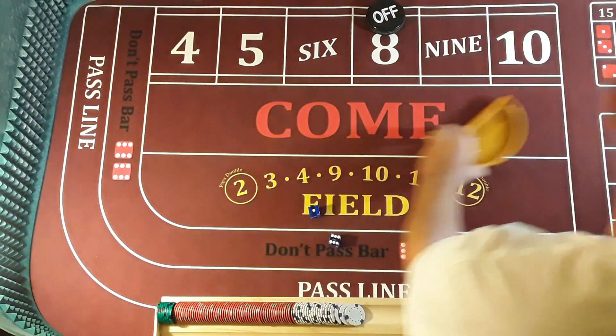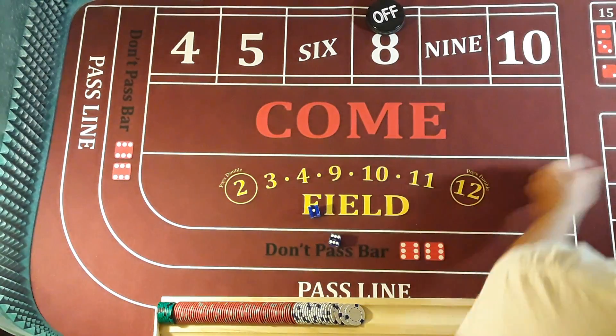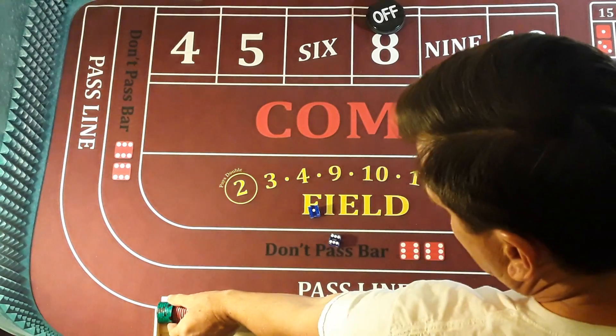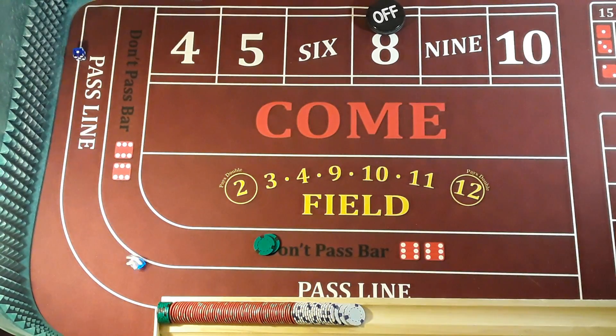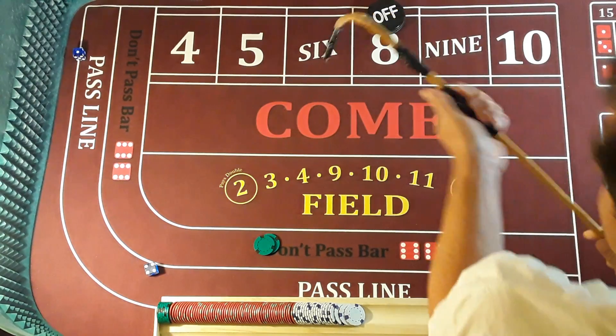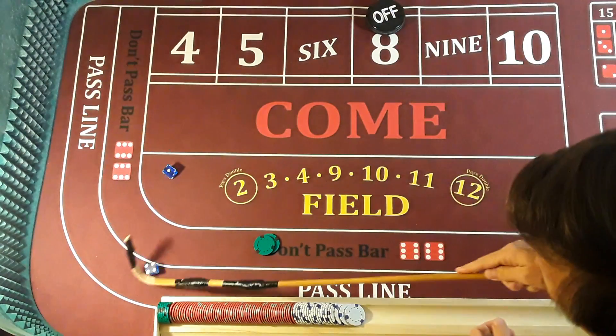I'm going to go with blue today. Here we go, baby. Come out, roll. I'm going to do $50, no protection. Five. If I'm in my stick, it wasn't two pieces. Here we go. Point is five.